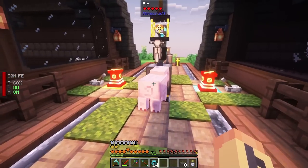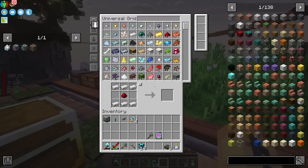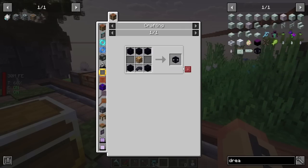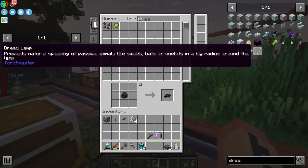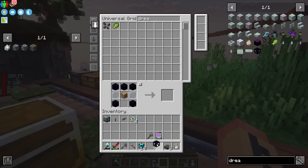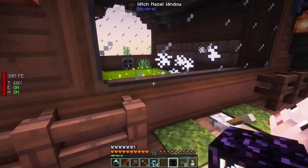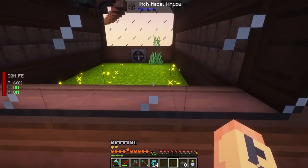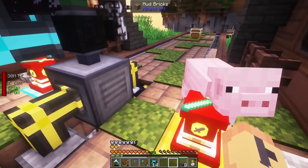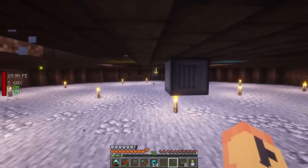I keep forgetting about these guys - we could probably deal with that right now. If I go in here and grab this button, I should be able to grab a dread lantern. I think this is going to make it so passive mobs can't spawn on this island, but they should still spawn from the grass. I'll just put it right here. Hopefully that works - I just want to make sure mobs are still spawning, and yeah, they're still spawning in.